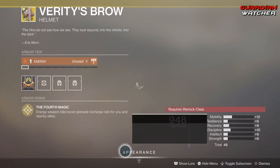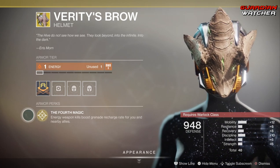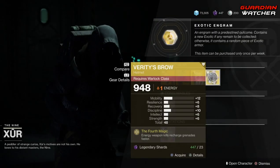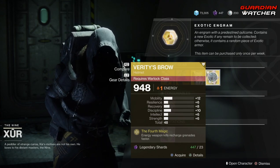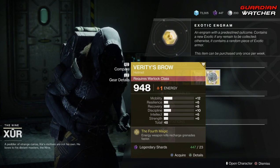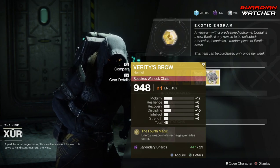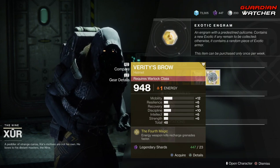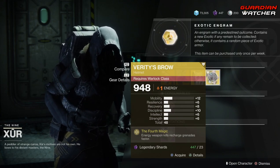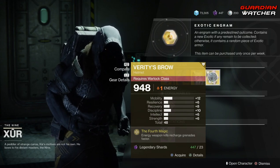Last but not least, we have Verity's Brow for the Warlock. The exotic perk is The Fourth Magic: energy weapon kills boost grenade recharge rate for you and your nearby allies. The fact that you need nearby allies for this to work is a bit iffy for me, but it does have decent mobility — around 13 or so. This is a decent exotic, not one I have to have, so I'm going to rate it a tier 2 in both PvE and PvP. Not a bad exotic, but not the go-to either.